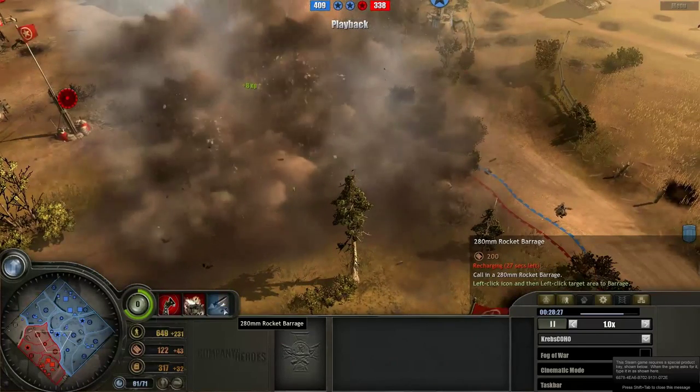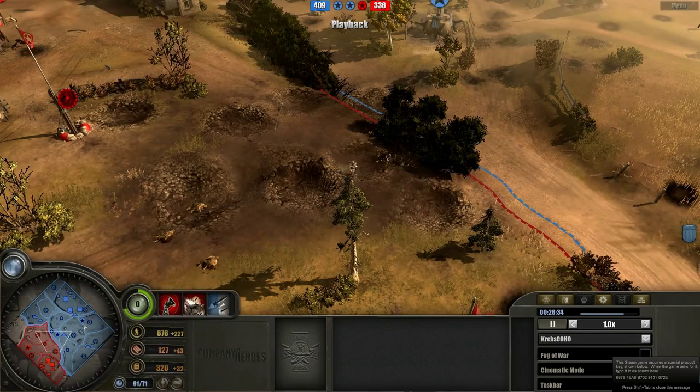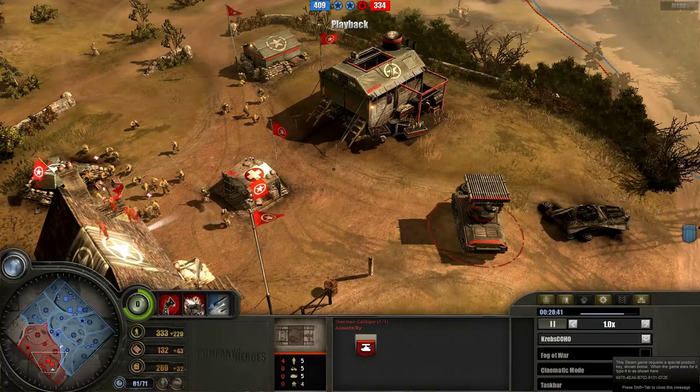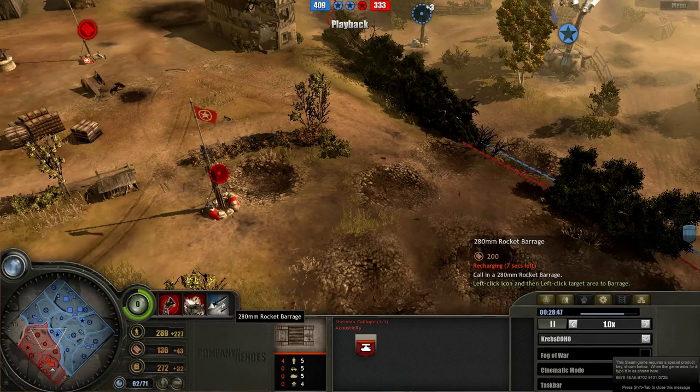Here we have a bit of a rocket barrage coming down. As you guys can see, I actually went for the right-hand side of the defensive doctrine tree rather than the left-hand side. I don't need the flak because Ryan doesn't have much in terms of tanks — apart from this Calliope, he has mostly infantry. So I went for the right-hand side and I've got a lot of ammunition.